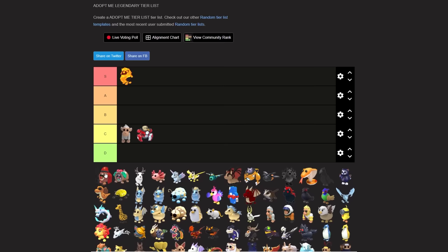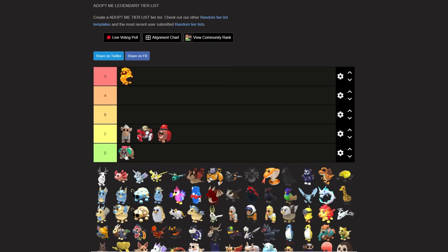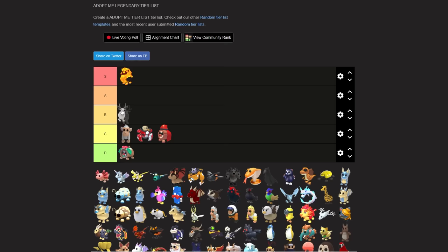Going back in order - there's a pet I forgot the name of, something like the nedal. Honestly it's cool but I'm doing C tier for this one and D tier for the other one that looks like it. The arctic reindeer is gonna be a B tier pet for me.